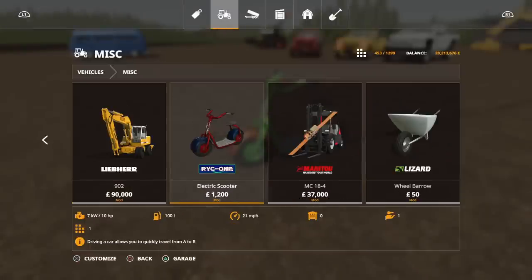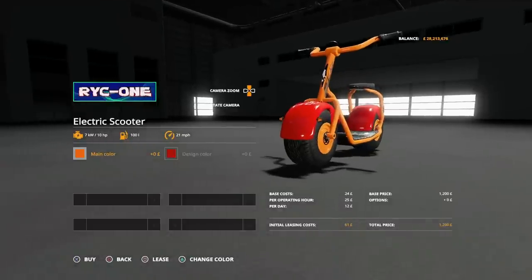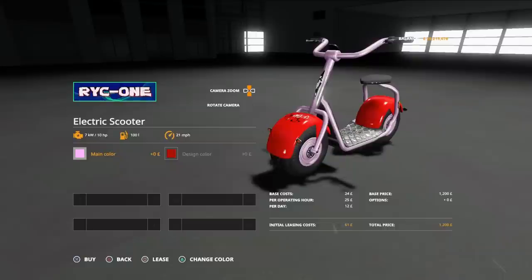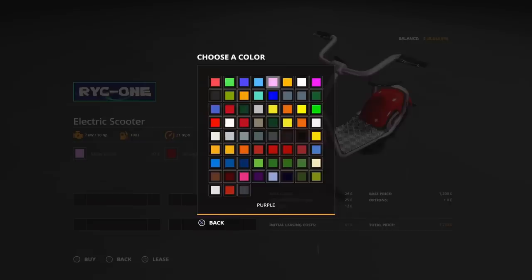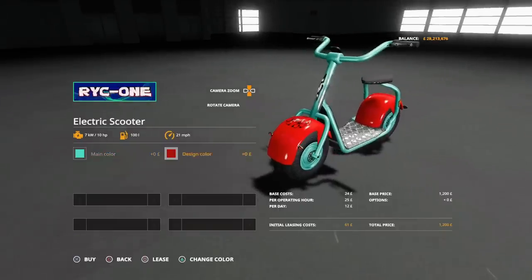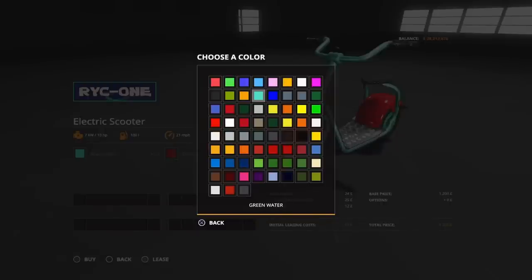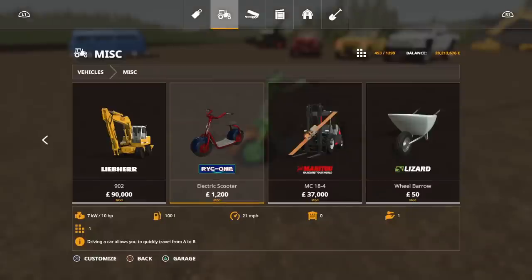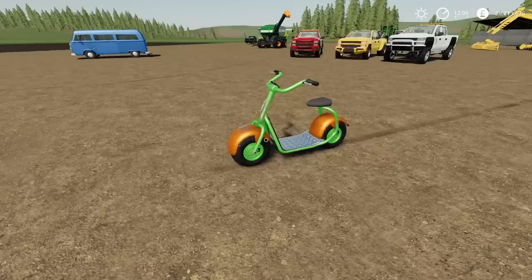You'll find this under vehicles, under miscellaneous. The electric scooter is 1,200 to buy. As I said, it will use five slots and 10 horsepower. Options available: we can change the main colour to anything on that palette — there's quite a few nice colours with this one. The design colour changes the mudguards. That's the first of the mods for today — the electric scooter by Rowley Christie1, VSR Modding.